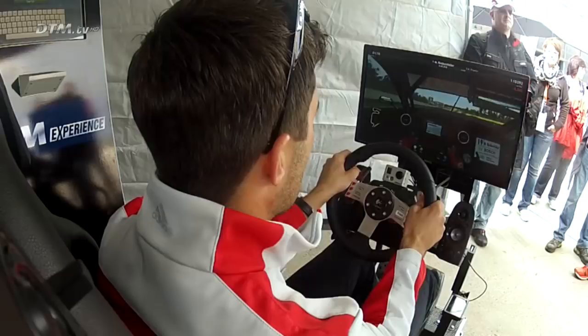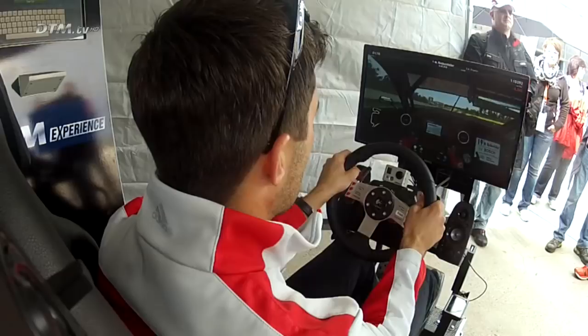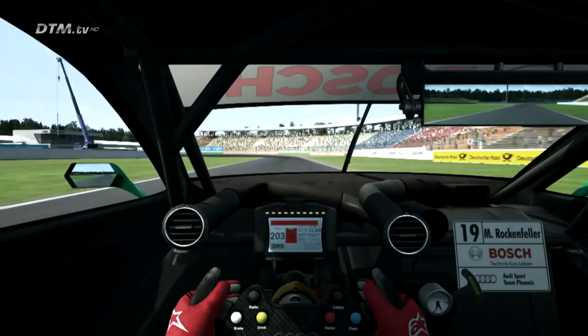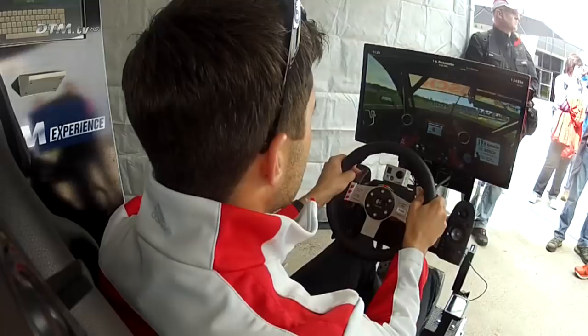It's fourth gear — really quick, with only a short braking. And then Sachs corner: you take an odd line, you are really on the upper side of the track, and then you accelerate early and go flat out through these two corners.